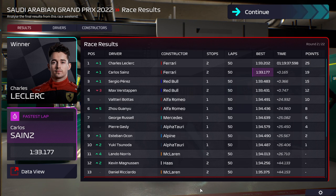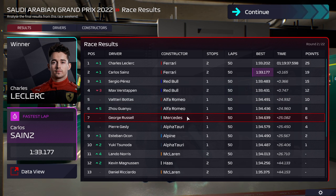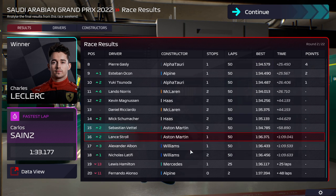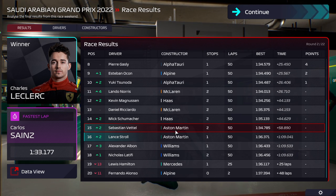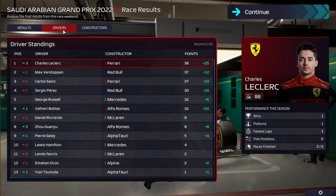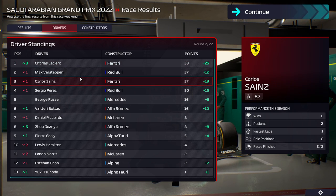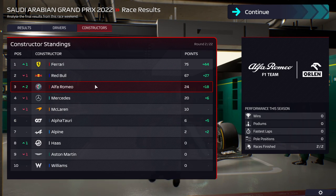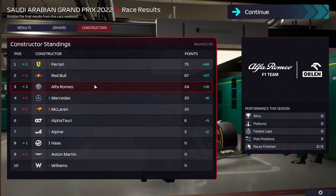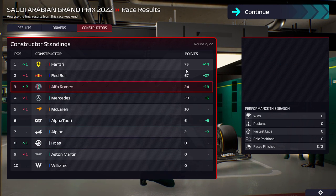Second race just finished — Saudi Arabia. Ferrari won, Red Bull 3-4, and a surprising Alfa Romeo 5-6. Mercedes had a bad race — Hamilton crashed out, Russell in 7th. AlphaTauri and Alpine finished out the points. We did 15th and 16th. I had a bad call on strategy for Vettel, sadly, but he still did okay. In the drivers' championship, Leclerc moves up to first with just one point between the top three. Constructors: Ferrari up top, Red Bull 2nd, Alfa Romeo 3rd — I haven't seen that before.